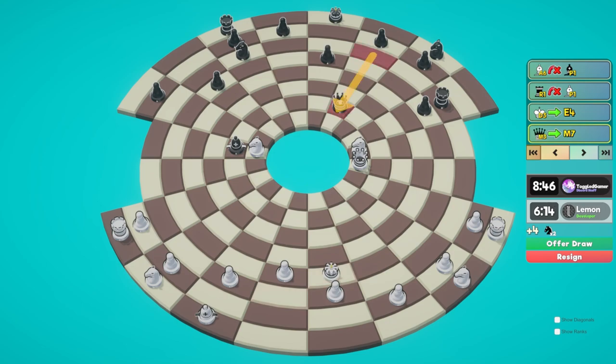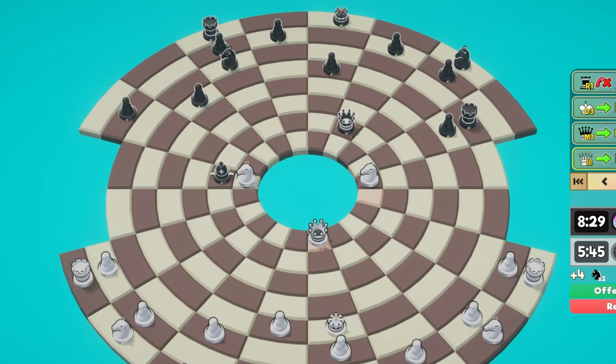He brings his queen in - this isn't a check. He has this diagonal, which isn't a big problem yet. He might just go for this check right here. Maybe we could defend it with our own queen. I kind of like that move - let's try it.